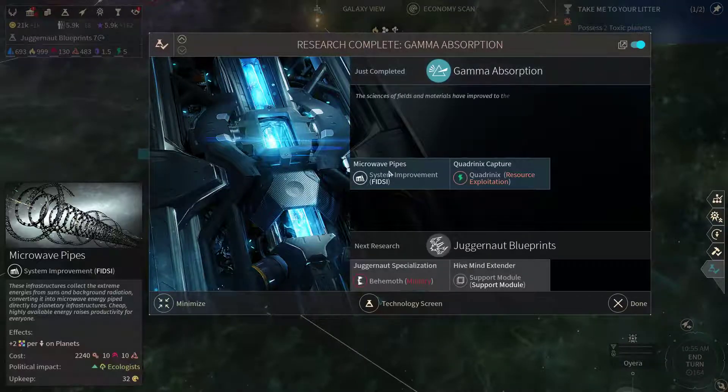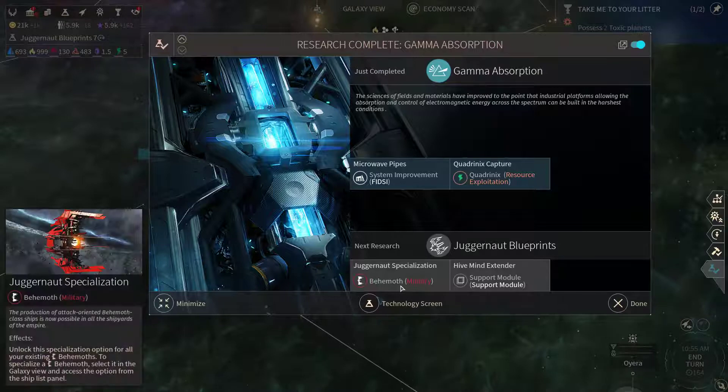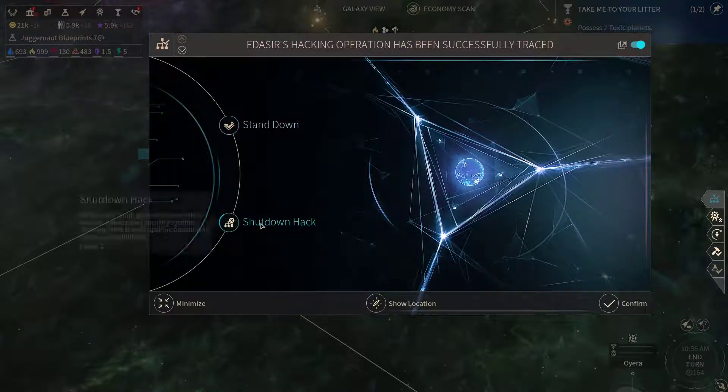Gamma absorption is done. So now we're gonna get some Quadranix finally. The next thing we're getting is the juggernaut blueprints and we're gonna upgrade our juggernaut Behemoth into a juggernaut and join it up with one of our fleets. There's also a series hacking operation trace — let's shut it down.